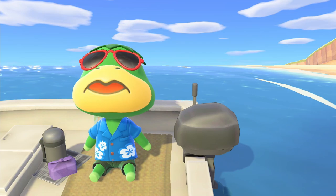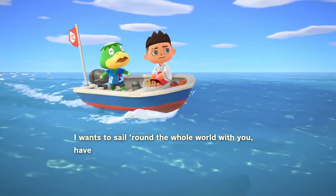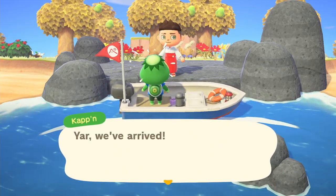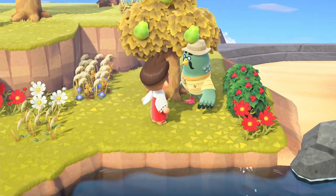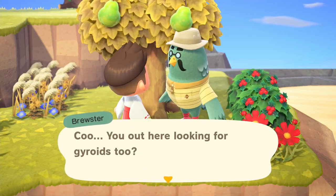Now head straight to Kapp'n at your small dock on your island. Pay 1,000 Nook Miles and travel to the first island. When you are on this island you should be able to find Brewster walking around in his cute little kind of safari outfit.